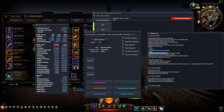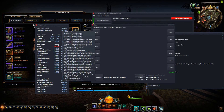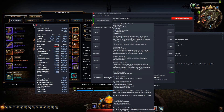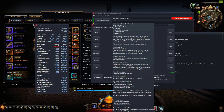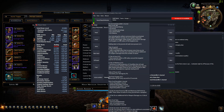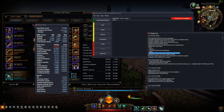I also added extra item level for the primary artifact based on quality. This primary artifact in-game gets additional item level when placed in the active artifact slot. For example, this Envenomed Story Terror Journal is normally 150 item level, but in the active slot it effectively gives 300. A mythic artifact gives 150 extra item level, legendary gives 120, epic gives 90, and so on. I added this to make the total item level accurate in the builder.